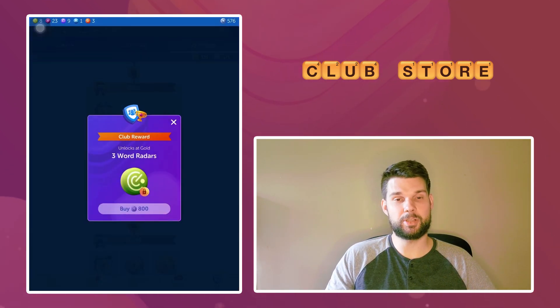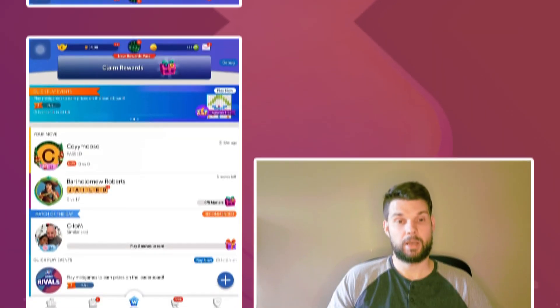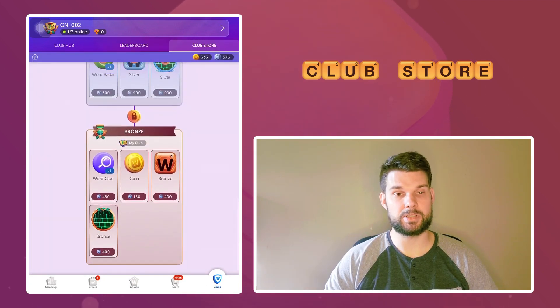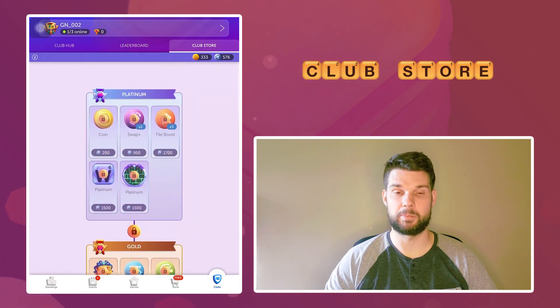To see the club store, simply open up the club's menu and tap on the store tab. As you can see, the club store is split up by individual league. Your current league determines which parts of the store are accessible, and the higher your league, the more goodies you and your club mates can purchase.